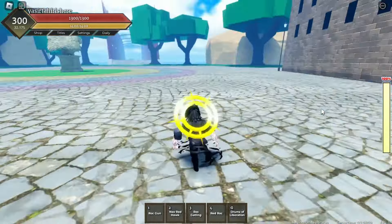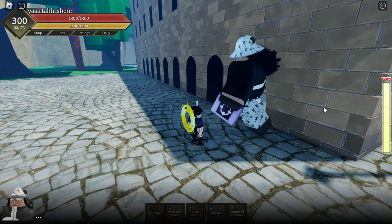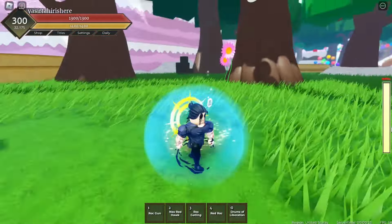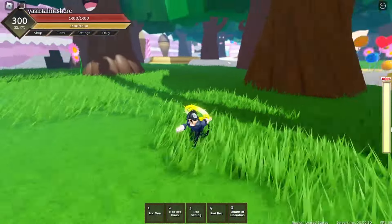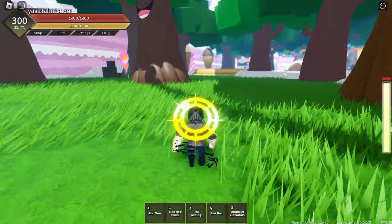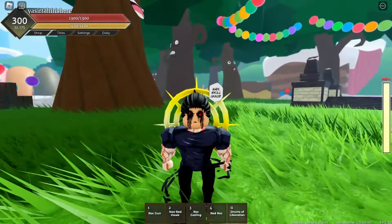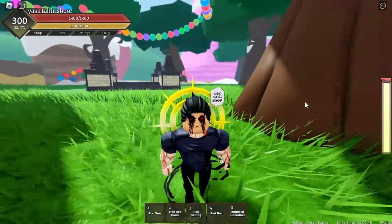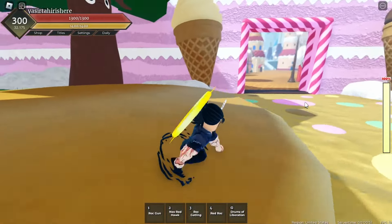Let's head over to Cake Land. Click on Whole Cake and Kuma will teleport you. Here we are in Cake Land — there are many different spawns and it's a pretty big island. Be very careful here because there are so many sweats: mythical fruit users, Gear 5 users, Soul users. If you're level 100 and just started, it's going to be pretty hard.